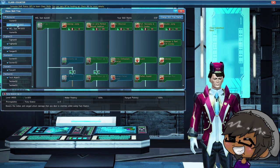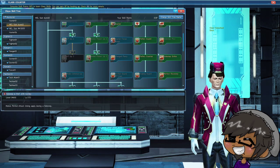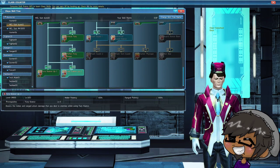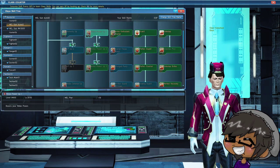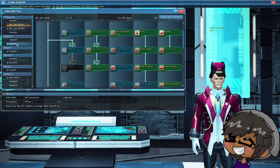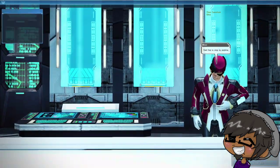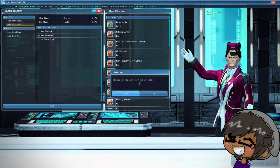Our sub tree is going to be our automate sub tree. We take one point in iron will, full points in automate, everything in fury stance because crits are going to be useful eventually. Three points in melee power one and two, seven in melee power three, and two points in sidestep plus. The reason we didn't touch sidestep in the bouncer tree is because, as I mentioned in previous videos, they don't stack.